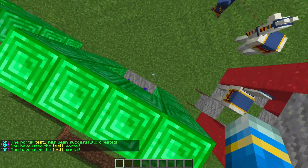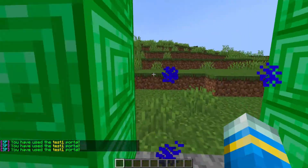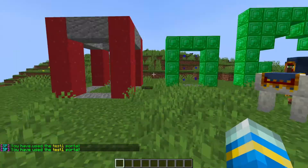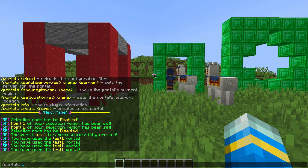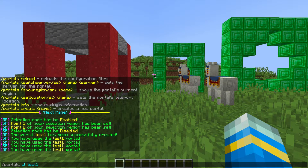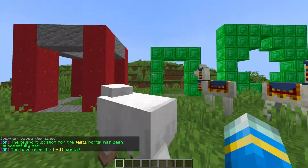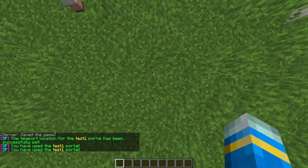Now that we've done that, you can see the inside is highlighted. If we go inside it, we'll be teleported on top — that's because we haven't set a destination location yet. So we go to wherever we want it to teleport us to, then do /portals sl followed by 'test1' and that's going to set the location. If we go through the portal now, we'll be teleported to this location — it's as easy as that.